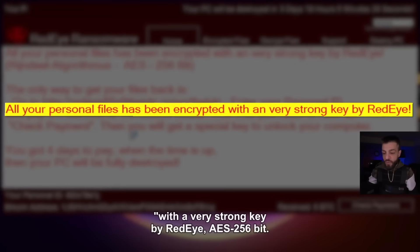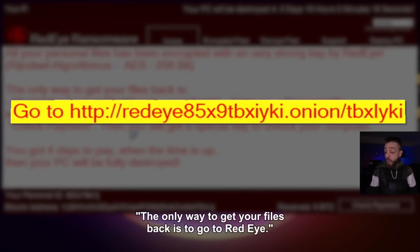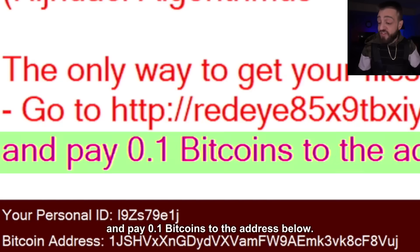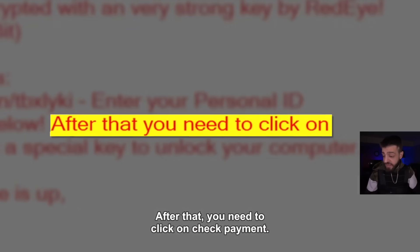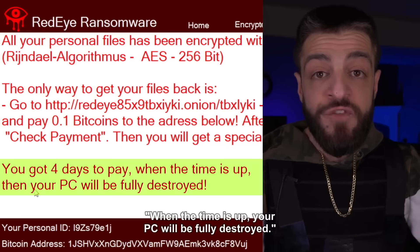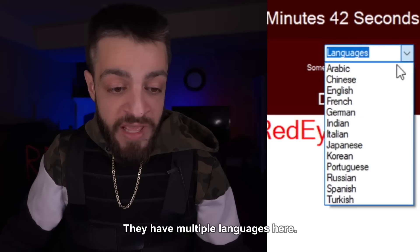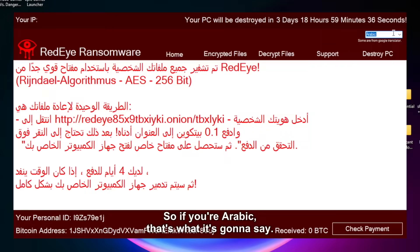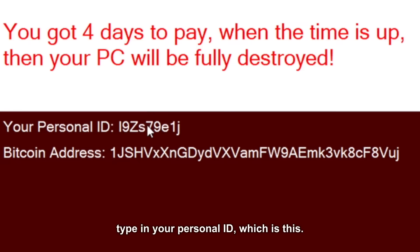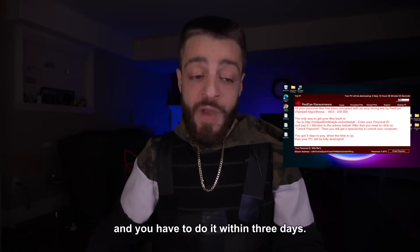Red Eye ransomware: all your personal files have been encrypted with a very strong key by Red Eye — AES 256 bit. The only way to get your files back is to go to a .onion website on the Tor browser, enter your personal ID, and pay 0.1 bitcoins to the address below. After that, click check payment and you'll get a special key to unlock your computer. You have four days to pay — when the time is up, your PC will be fully destroyed. Currently the countdown shows three days, 18 hours, 59 minutes and 44 seconds. They have the ransom note in multiple languages: Arabic, Indian, Spanish.